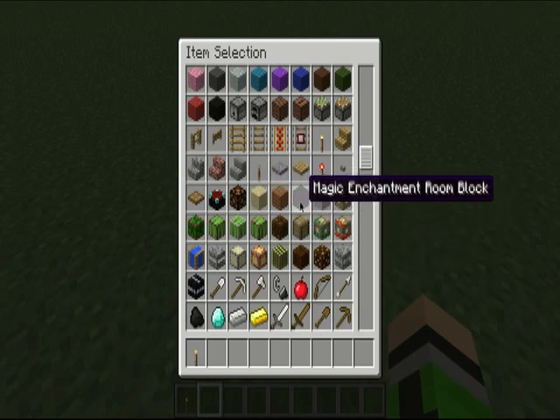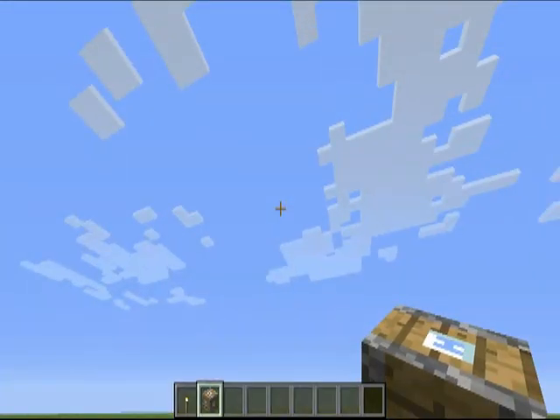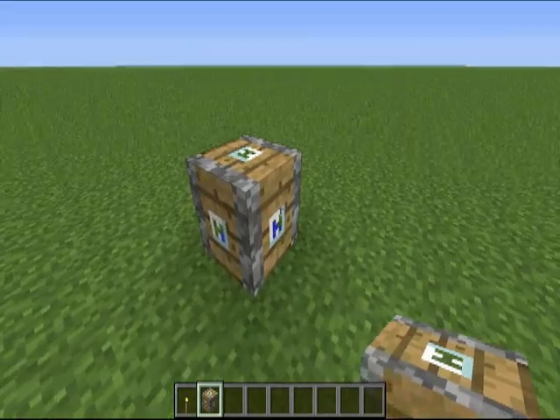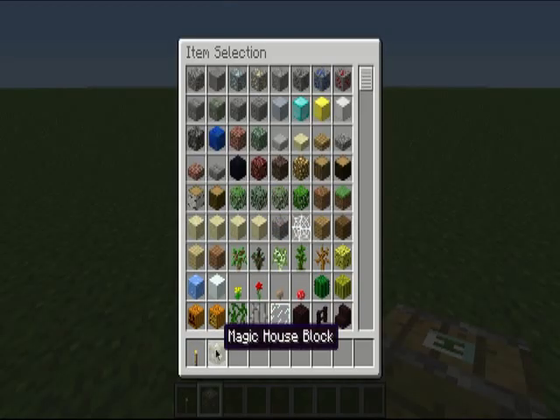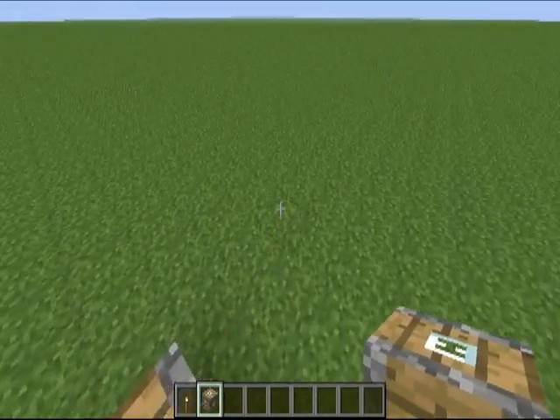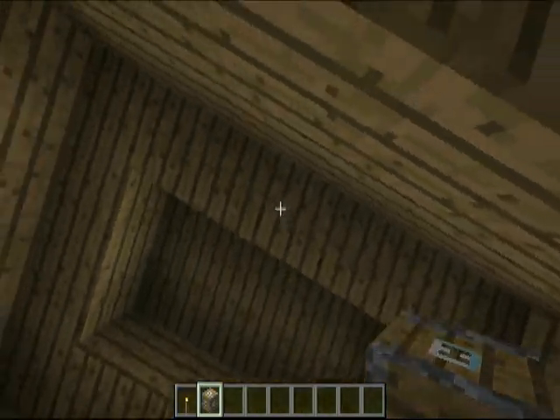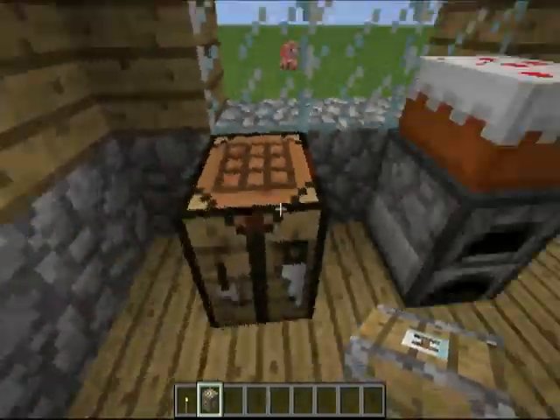Say you're wandering around and you're like, 'Crap, I can't find a place for a house.' Well, thanks to this mod, you just put the block down — this is the Magic House Block — and right-click. Boom, easy as pie, instant house!